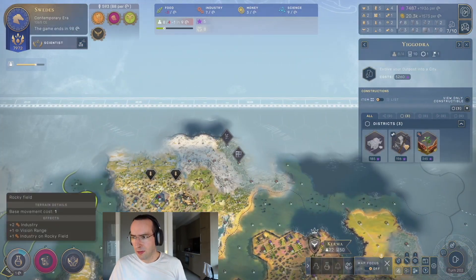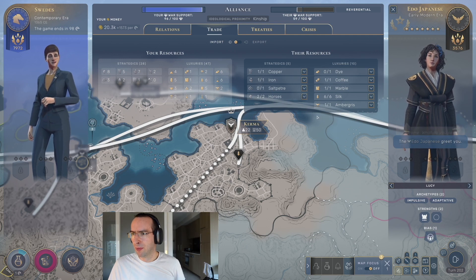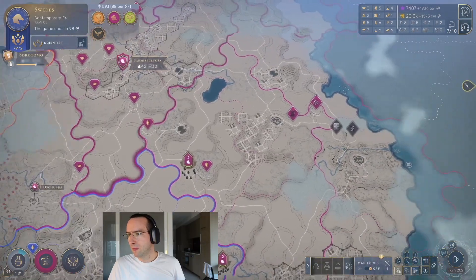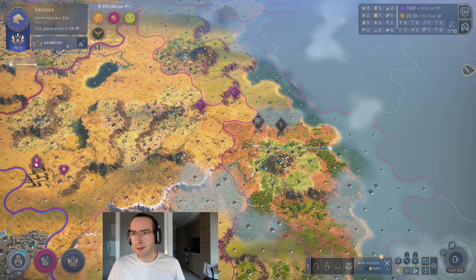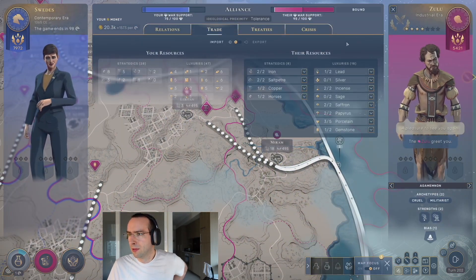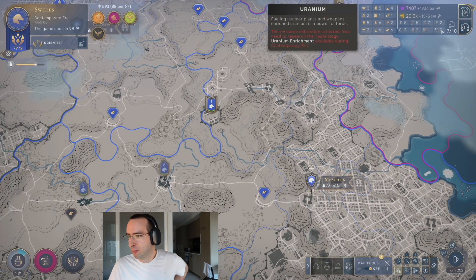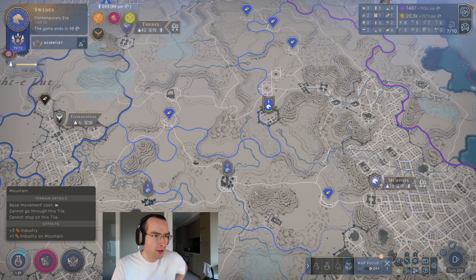There's an aluminium up here and it's claimed. This is the other way you can get it, but they need to have improved it first, which is the problem in this particular case. There's another one right here but they haven't improved that either. I can be fine on the oil and uranium, but I need to find somewhere where I have more aluminium. Once I have that available, I'll come back to this video.